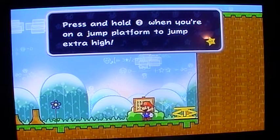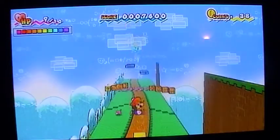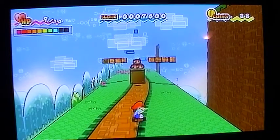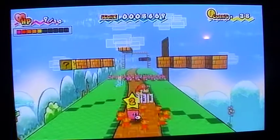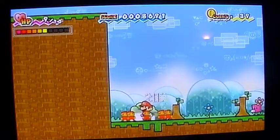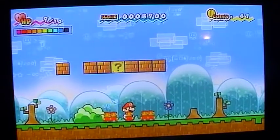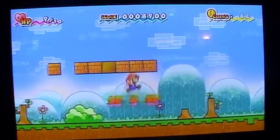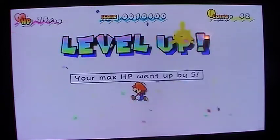Hold the two buttons when you're on the jump platform to jump extra high. Now we have a lot of squids — they will want to reduce your max HP by five.